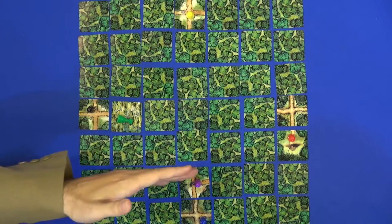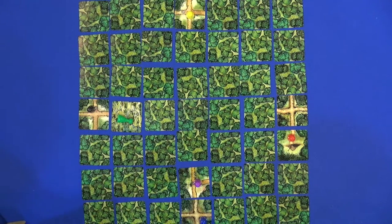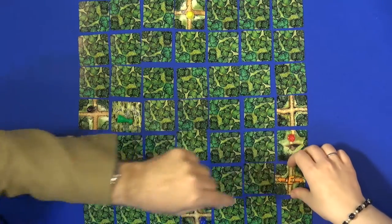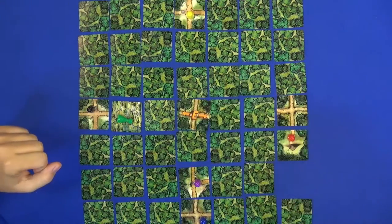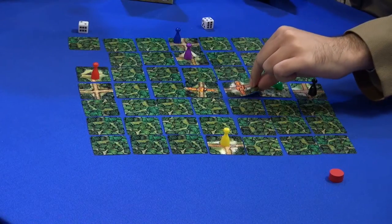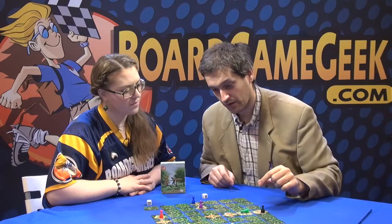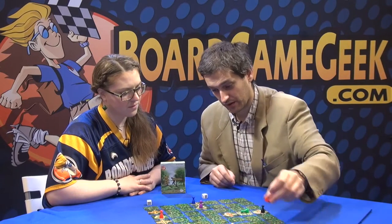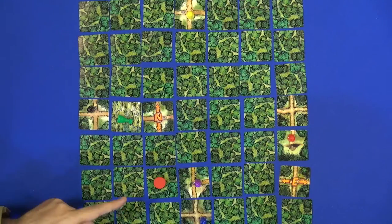Then it's the next player and so on. Like real geocaching, it all revolves about finding the coordinates. Normally you're looking — I can show you — coordinates are like these. That's the east, and here I know it should be here, that's the north one. So at this moment the cache is located at the crossing of these coordinates.